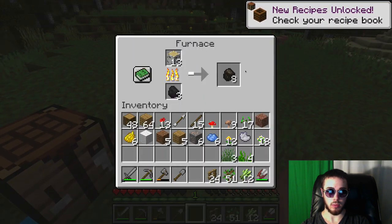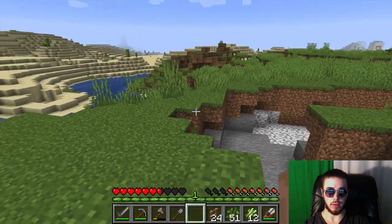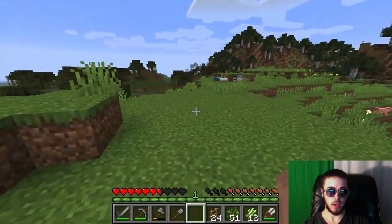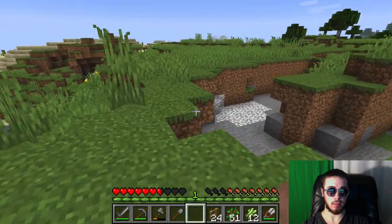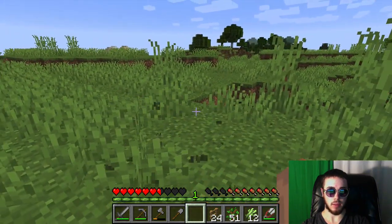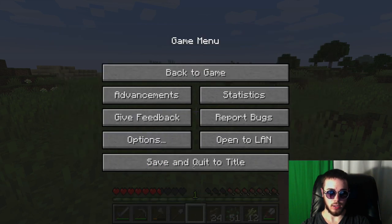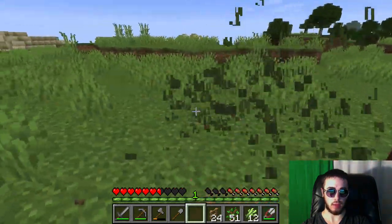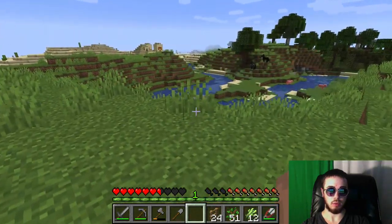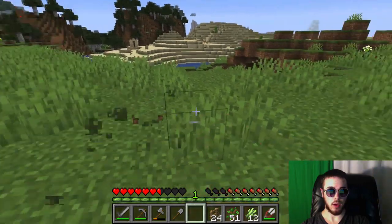Checking on the furnace - doing pretty well, making a bunch of charcoal. I'm going to turn all that birch into charcoal; we've got a lot more birch to harvest later. I'm considering placing my shack near the swamp, but some creepers or other monsters may be able to creep up on that hill. I'm going to live in the flat plains area, which will give me a good vantage point and let me see my surroundings better.